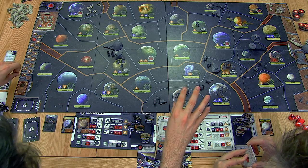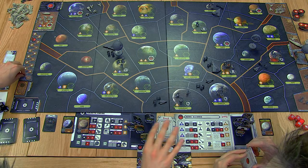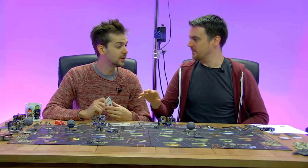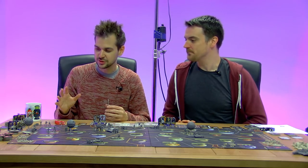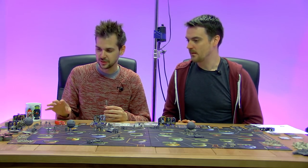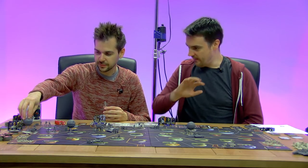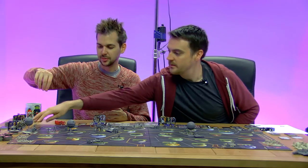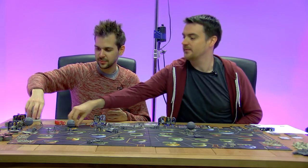So every two turns you put new stuff on, but every turn you shunt everything down. We're about to start turn two, so we add more stuff to the build queue and then immediately push everything down one. These units go to be deployed, this one comes ready for next turn, and the Death Star goes down one.